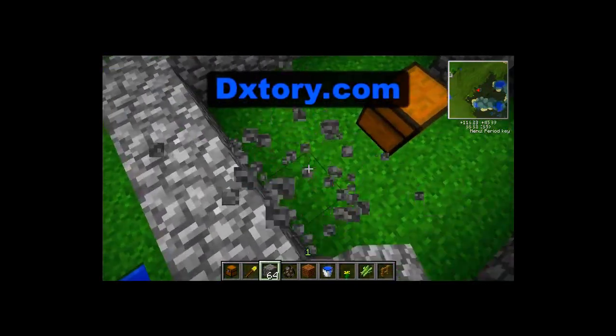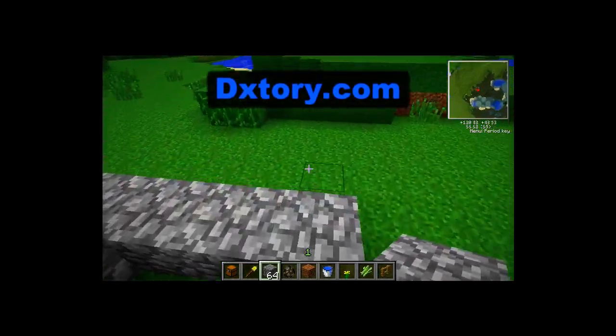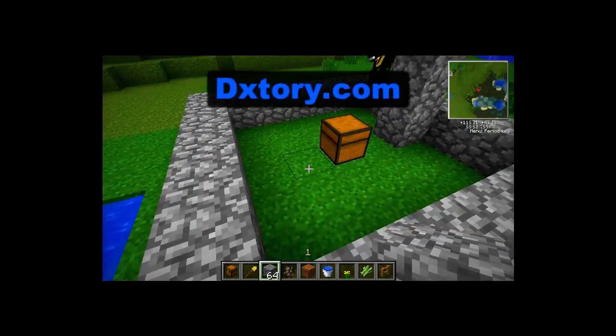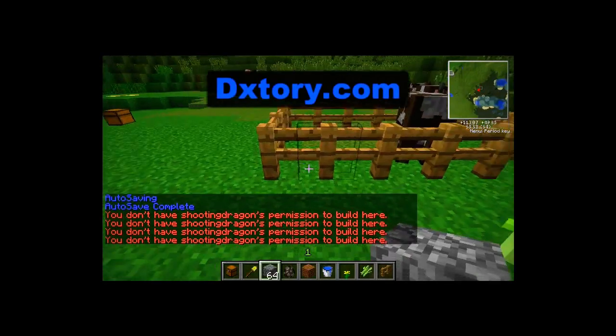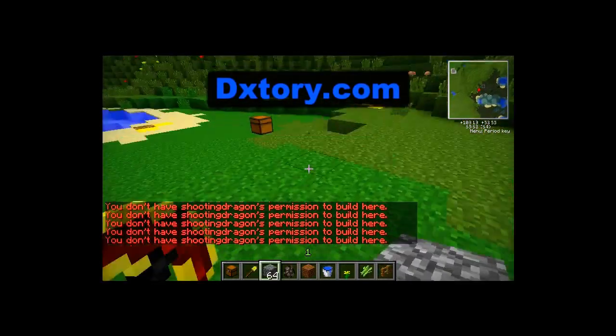You guys can un-add somebody by doing /untrust and the player's name. Dragon will demonstrate that real quick. As you guys can see I can no longer build in his area — he extended it pretty far out, so I can't build.